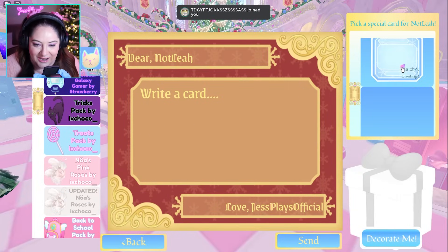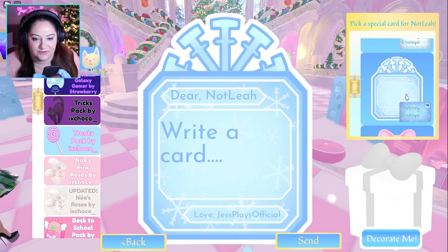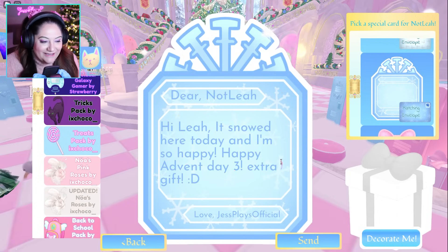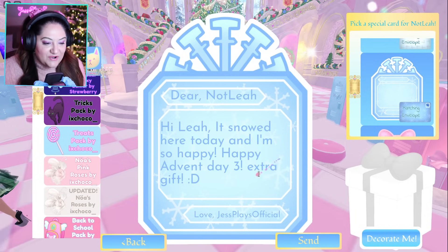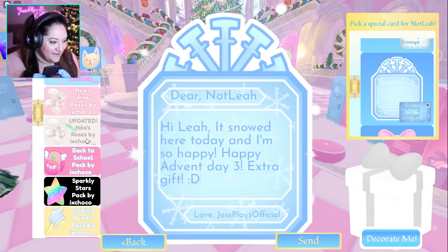I sent her a pink one earlier, let's send her a blue icy one because it snowed here. We'll write 'Hi Leah, it snowed here today and I'm so happy. Happy advent day three.' For the extra gift, let me decorate this one really nicely with some flowers.